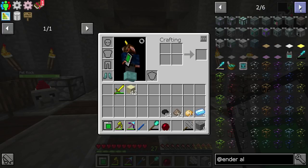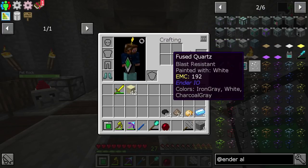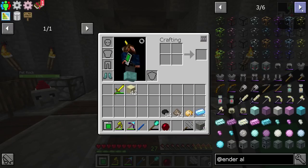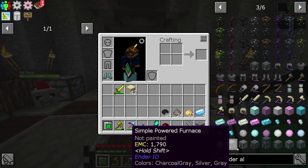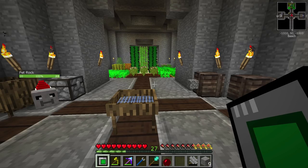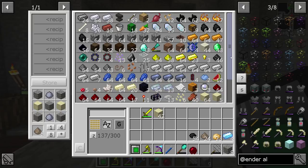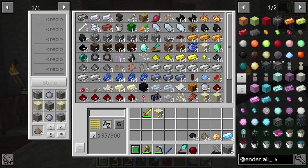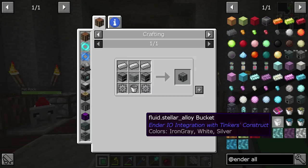Now, the early alloy smelter that you get from this constantly eats at your power, so you don't want to keep it on your power forever. The simple alloy smelter — you don't want this thing on your power for the long term. So we're going to make sure we don't keep it on there.